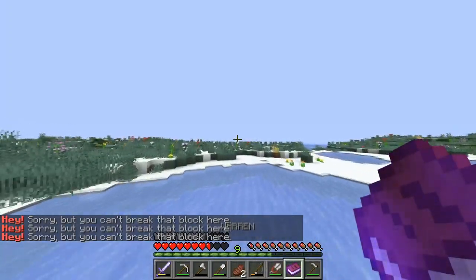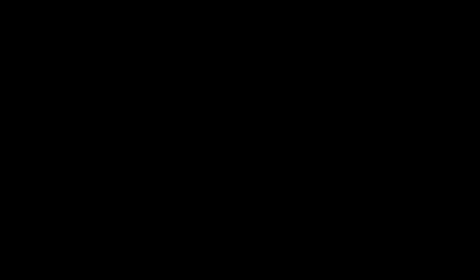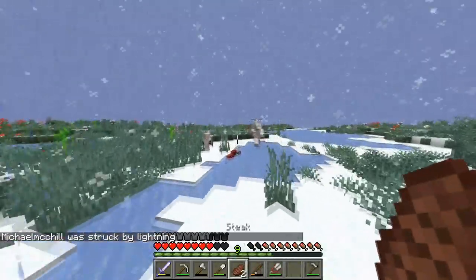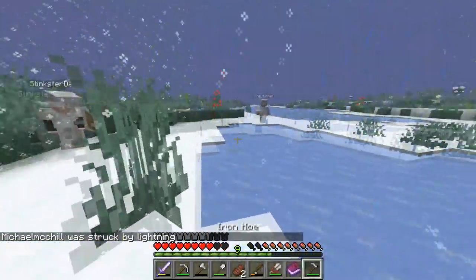They found a new book, also titled Warren, but inside had a new code. The heavens then found out about this mockery of their sundial, and soon smited one of the players to death — RIP Michael McChill.